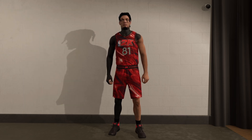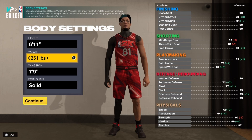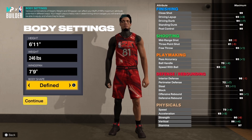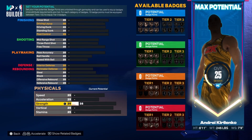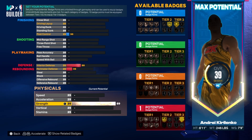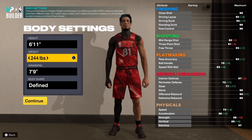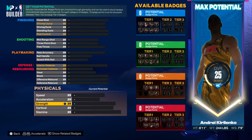I'm going for center on the position, obviously, because it's a center build. This build I'm going 6'11" with max wingspan. I want to go for like a 90 strength on this build — actually, you get bully on gold at 89 strength, so I'm going to bring this down to an 89 right there to get that extra acceleration and speed.